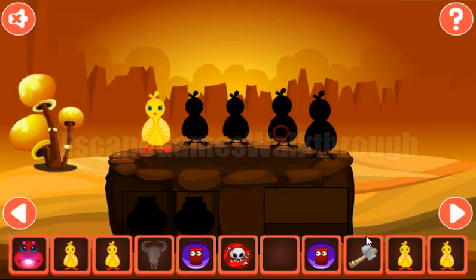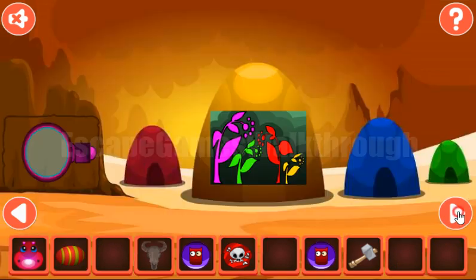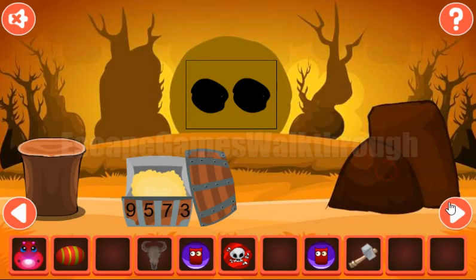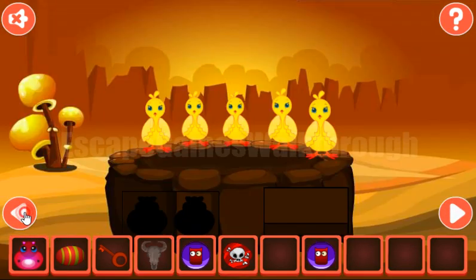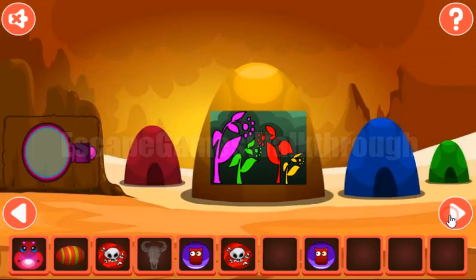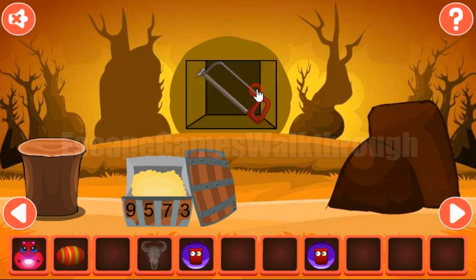We've got the fifth chicken. Let's put all of them on their places. We've got an egg. Now we need to find a place to use our hammer — and here it is. We've got the key. And this key is to open this door and get the second label. Now both labels we can put here and get a hint.